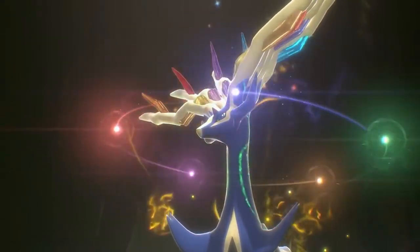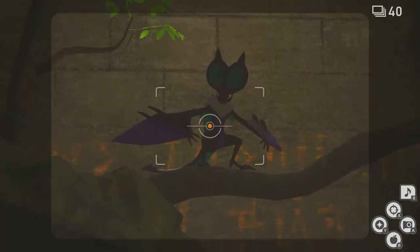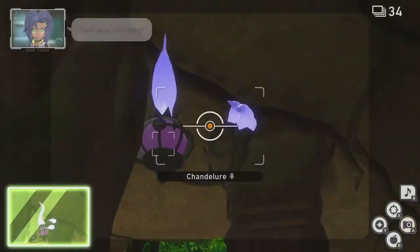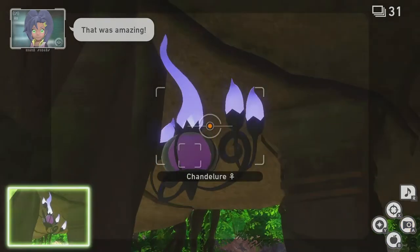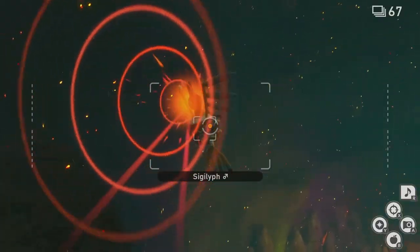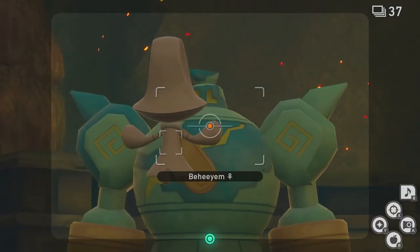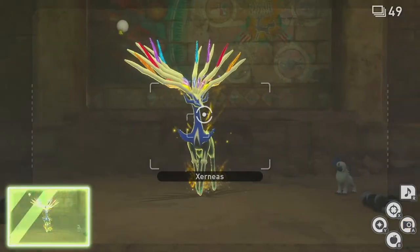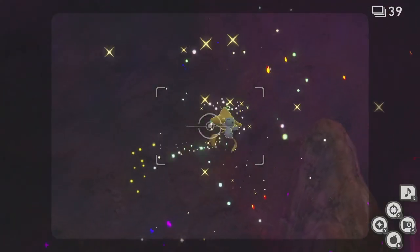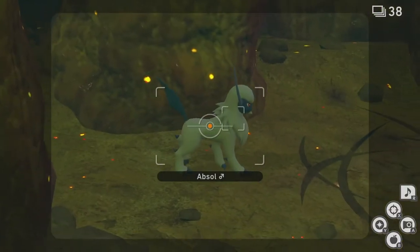To summarize our now fully realized theory: some of the Pokemon inhabiting the island played a significant role in building this now abandoned laboratory that was designed to stop a meteor from impacting the Lentil region 2,000 years ago. Houndoom and Sigilyph were alarm systems, Golurk was a laborer, Beheeyem played the role of an engineer, and Xerneas was the power source that Jirachi was originally intended to be. And lastly, Absol was the warning sign that ties this entire theory together.